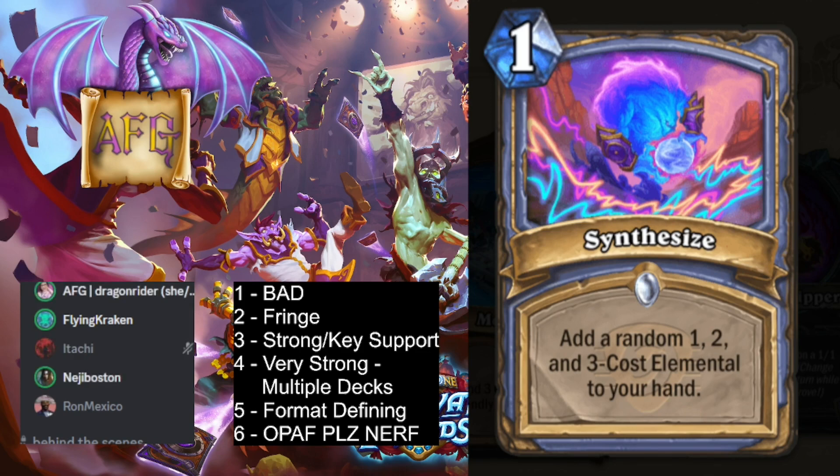There's literally one elemental per mana cost. There's actually nothing. There's one mana one and one two mana one in the mage class. Looking at neutrals, Death Chiller's kind of sweet. I'm just going to generate all the amalgams because there's no elemental. It can be any class elemental too, not just mage neutral. That's what keeps it to a 2. I like the art, it looks cool. The art is cool.